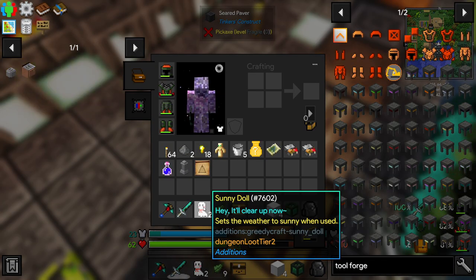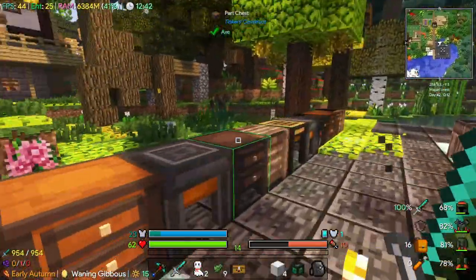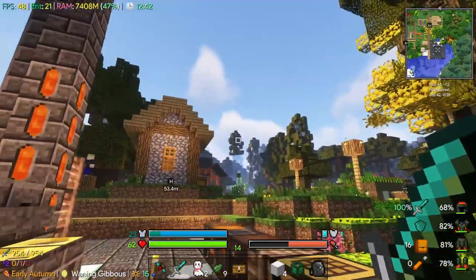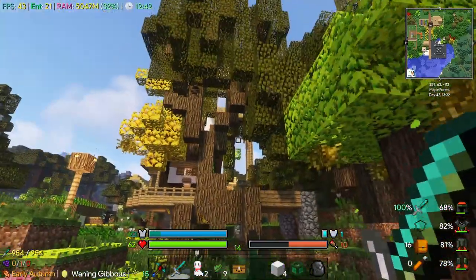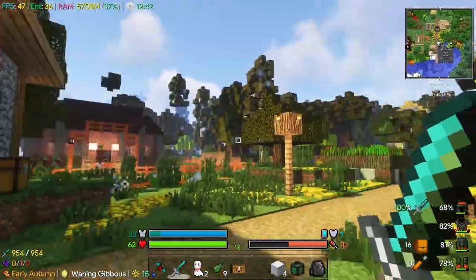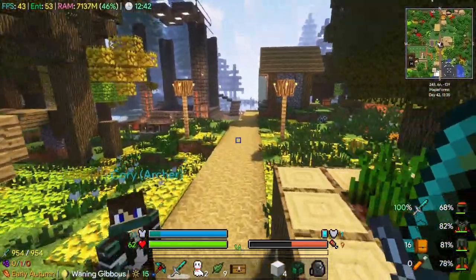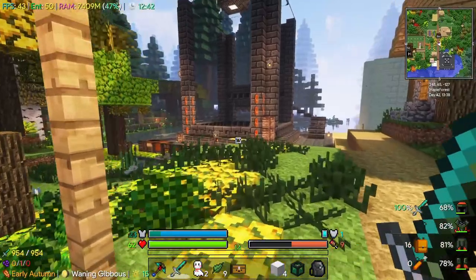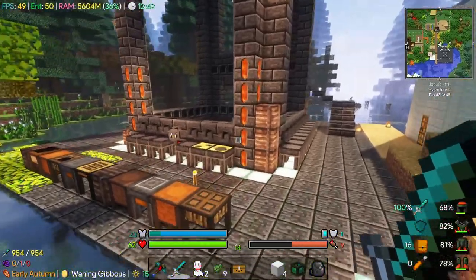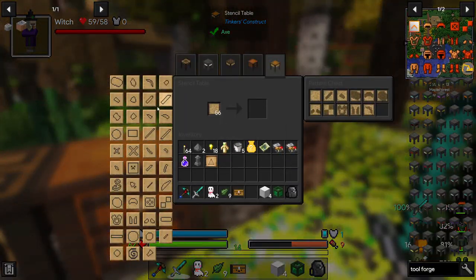Sunny Doll - sets the weather to sunny when used, kind of cool. One thing I do want to make is a Lumber Axe, because there's too many trees around the village. I'm not a huge fan of trees everywhere - it just seems messy. I think a Lumber Axe would be cool. I would make a Mining Hammer, but it looks like we're going to get a pretty cool Flux Bore reasonably soon, so let's just get a Lumber Axe.